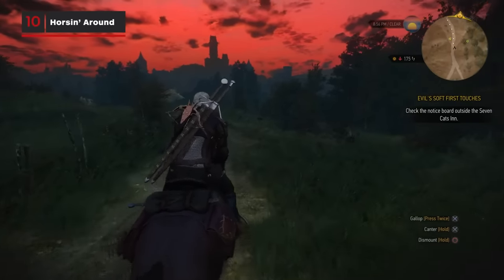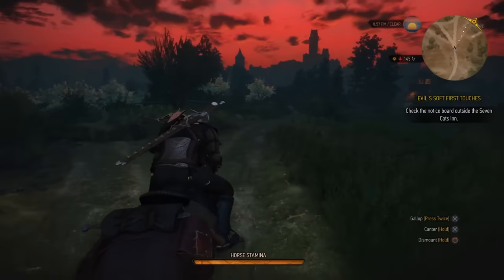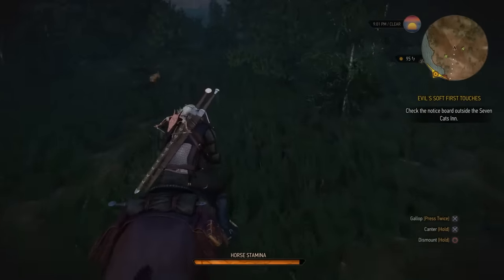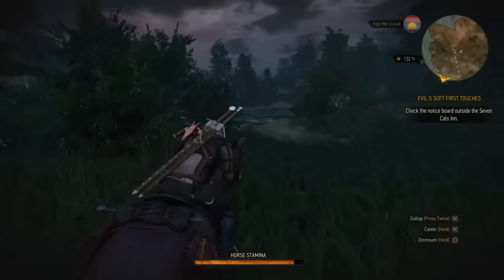While Witcher 3 does tell you that you can hold the canter button to keep your horse trotting along a mapped road or path, what it leaves out is that you can also do this while galloping and it won't drain any of your horse's stamina. You'll still have to manage it while galloping over open fields or uneven terrain, but once you make it onto a road, you're literally on easy street.